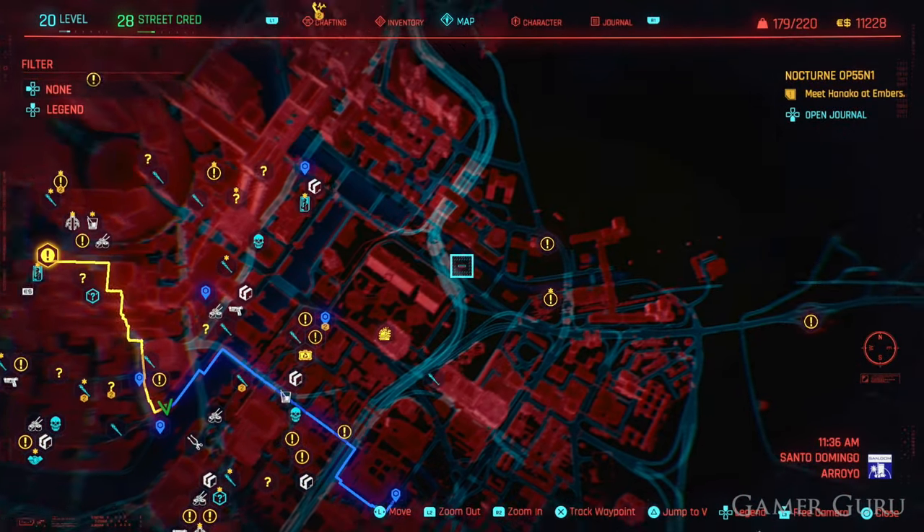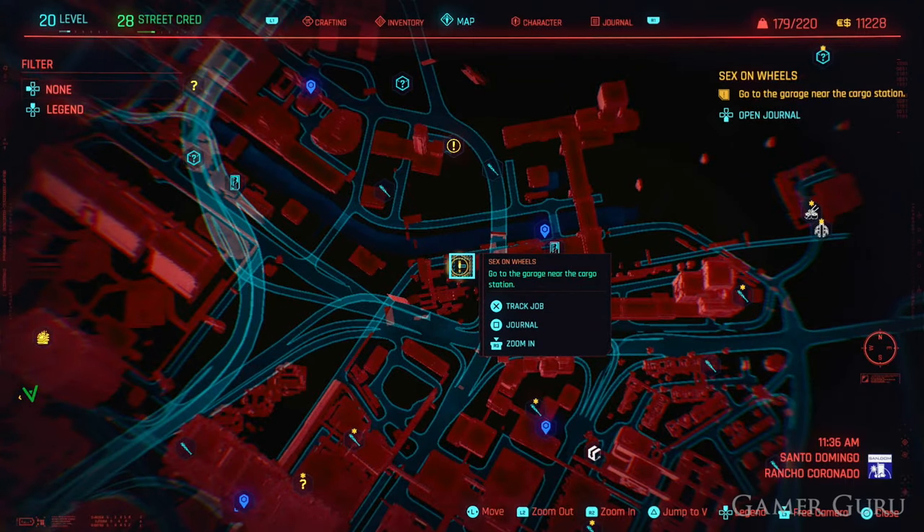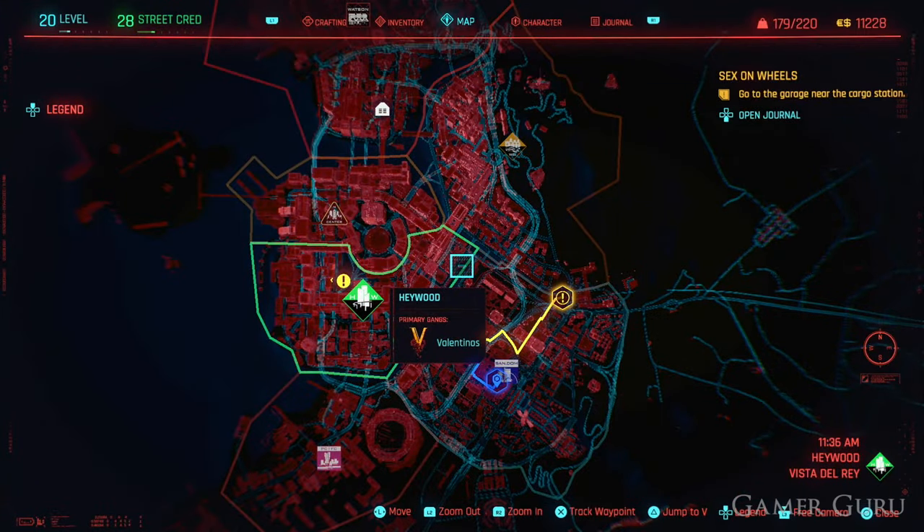All we need to do now is go to this new marker on the map, and the Turbo VTEC will be just waiting there for us to drive off — and now it will be ours.